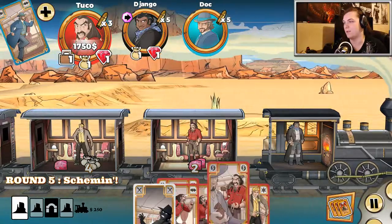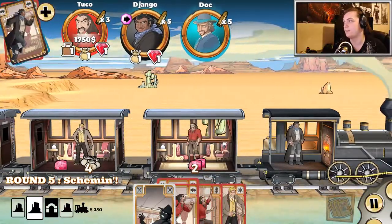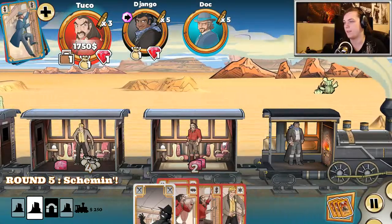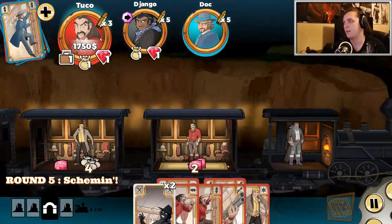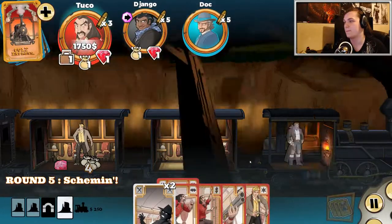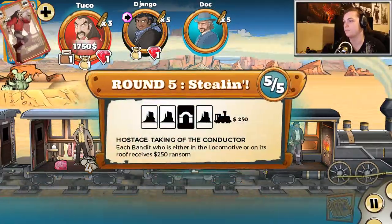So if you get to the locomotive, you get an extra $250 if you're there at the end of the game. We don't have a whole lot we can do — we can steal a gem. I guess we'll steal a gem. Then on this round I think I'm gonna draw three cards. We got a gun, and then on this round when we're in the tunnel I'm gonna shoot. And on the final round I'm gonna move to the locomotive to get an extra $250.